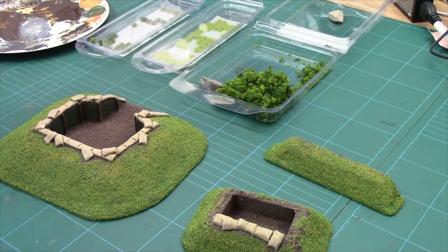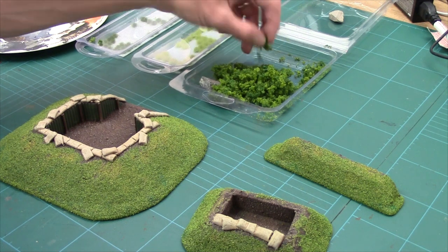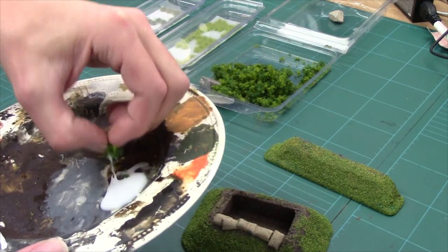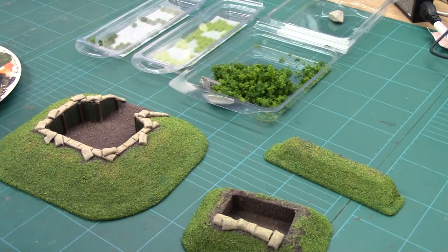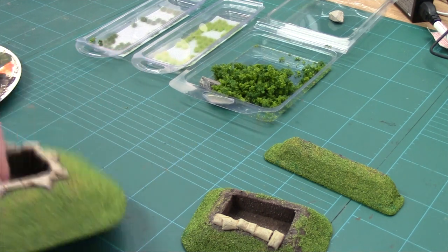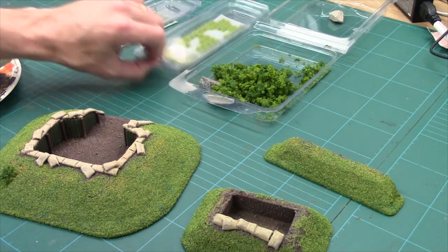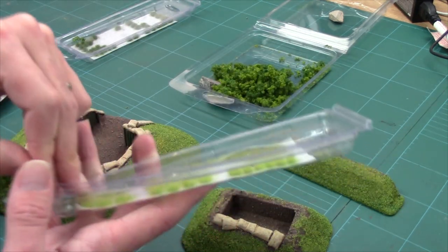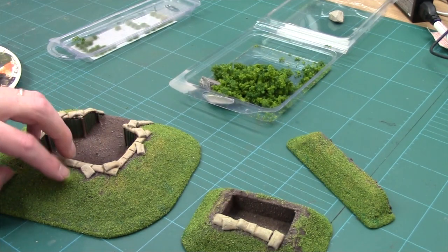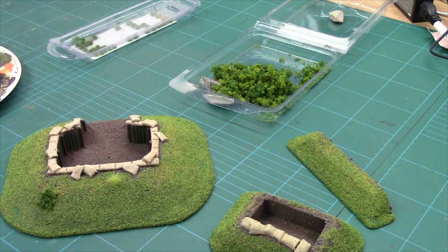Final thing to do is break this up a bit. We're going to do exactly the same as in all our other Battlefield Basic series — adding clump foliage. For clump foliage, I just get a bit, dip it in PVA on a plate, come along, and literally just push it on — just like that. It's as simple as that. On top of that we've got these grass tufts — Army Painter, you can get them all over the place. These are self-adhesive so I don't even have to put them in PVA. Just come along and drop them down — just like that.